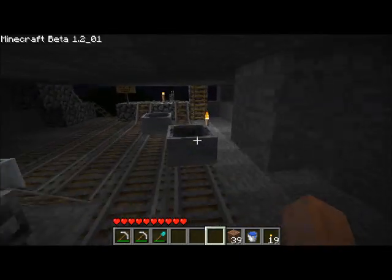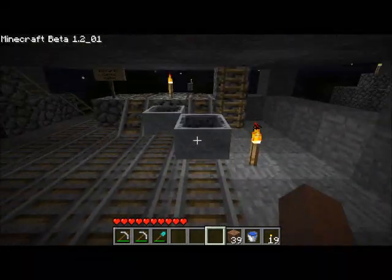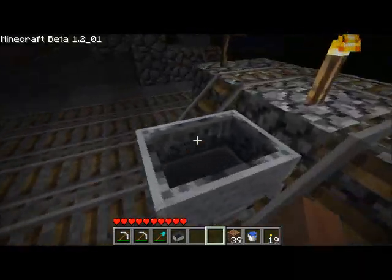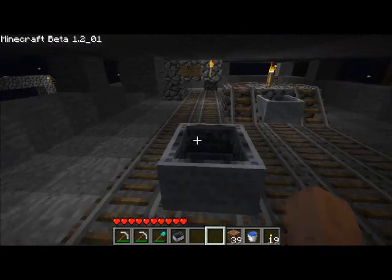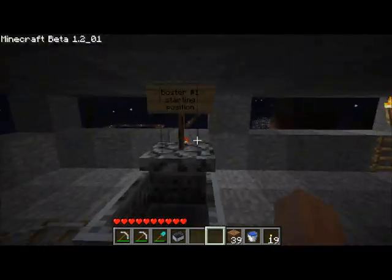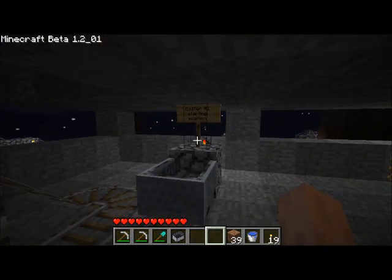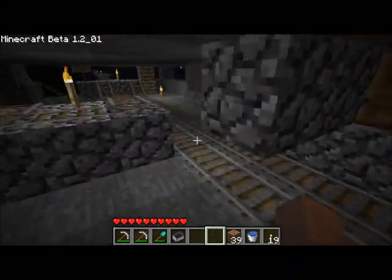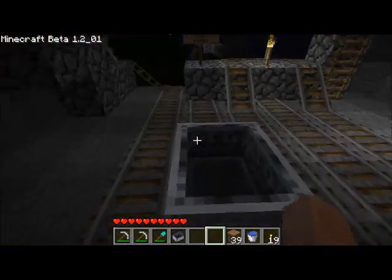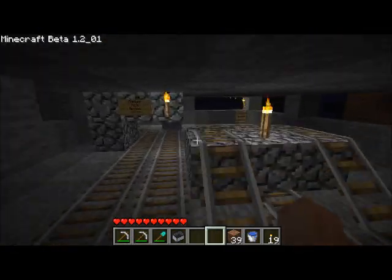Let's see if we can find that. There's the cart right there. We'll break that cart and push this one back to where it's supposed to start. I've actually labeled the starting positions for these boosters, so that one's labeled booster one start. And then over here, this second booster should be right there. Those are set — they're in the correct places.